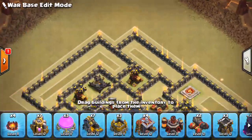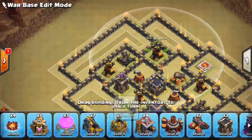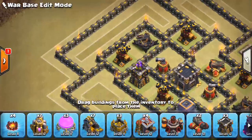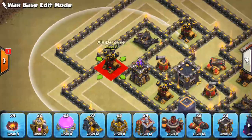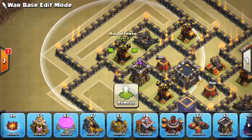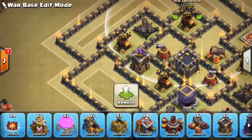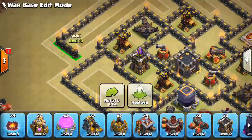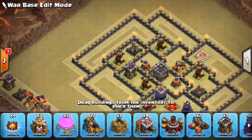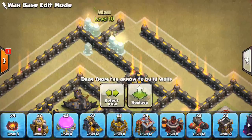I don't want to go too extreme with the walls around there. Can a Queen take out these two air defenses? They seem to be about equidistant from the walls around them. If you slide this one down, it's actually on that layer of walls. If you slide this one down, it's one behind, so I think this one's a little more exposed. We'll give it some love from an extra wall, and maybe we'll move this last wall out one more just to ensure there are no Queen walks.